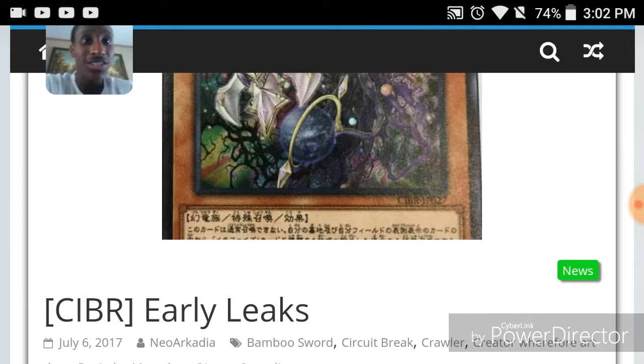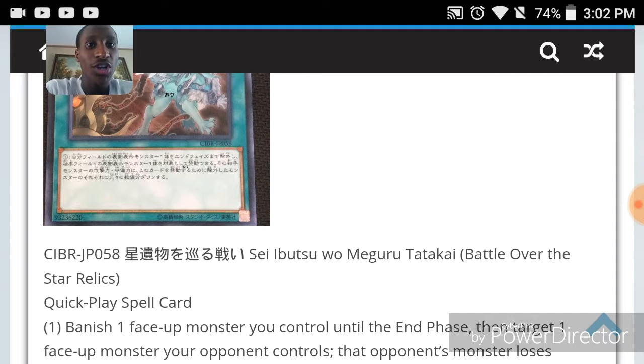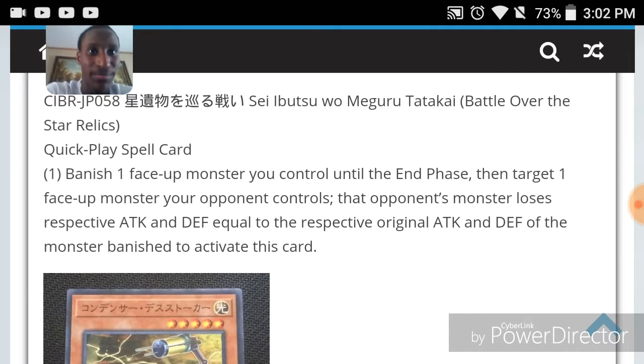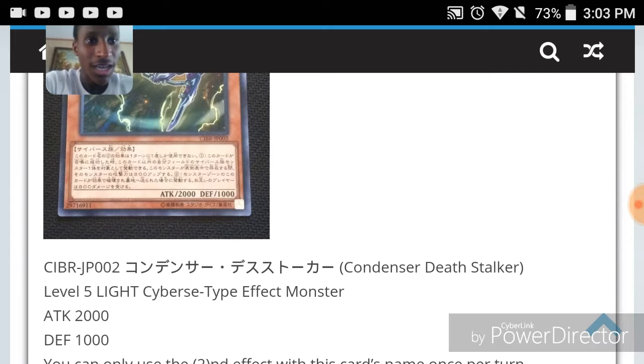Alright, straight into this video. We have a spell — Battle Over the Star Relics is a quick-play spell. Its effect reads: banish one face-up monster you control until the end phase, then target one face-up monster your opponent controls — it loses attack and defense equal to the monster that you banished. That can be good. Next we have an effect monster, Condenser Death Stalker.